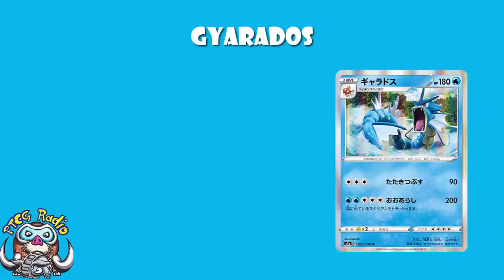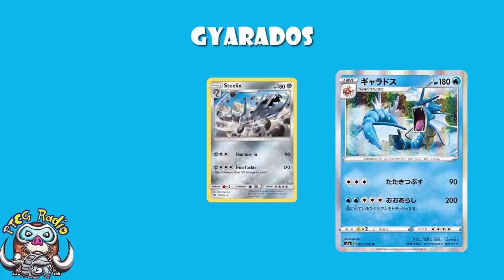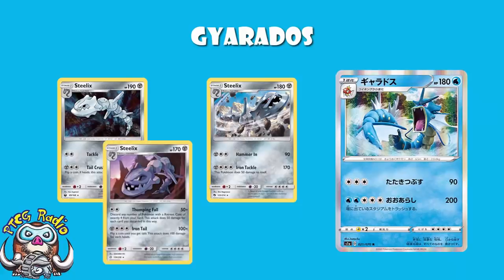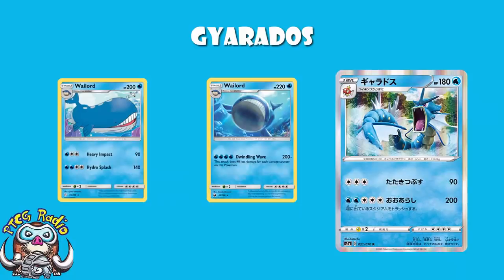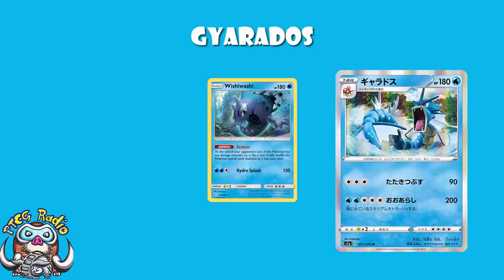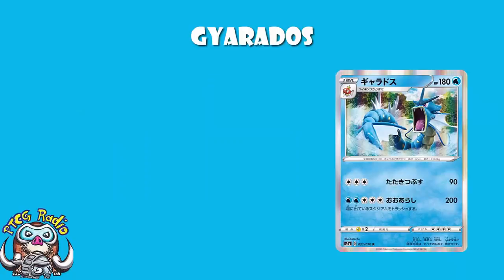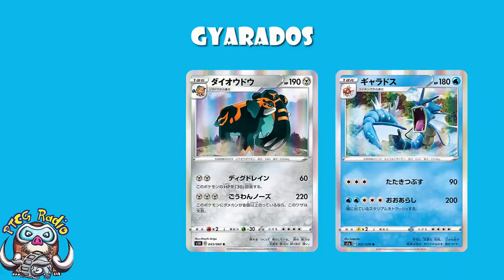The only Pokemon that are really there with it: we've got the Steelix from Lost Thunder with 180, the Steelix from Celestial Storm with 190, although annoyingly the good Steelix from Cosmic Eclipse has 170. And then we've got Wailord, the last two of which had 200 and 220 HP. There are a couple of basic Pokemon — specifically Wishiwashi and Regigigas — who can boast as much HP. The Copperajah from Sword and Shield comes in at a fairly beastly 190. There is a lot to like about 180 HP.